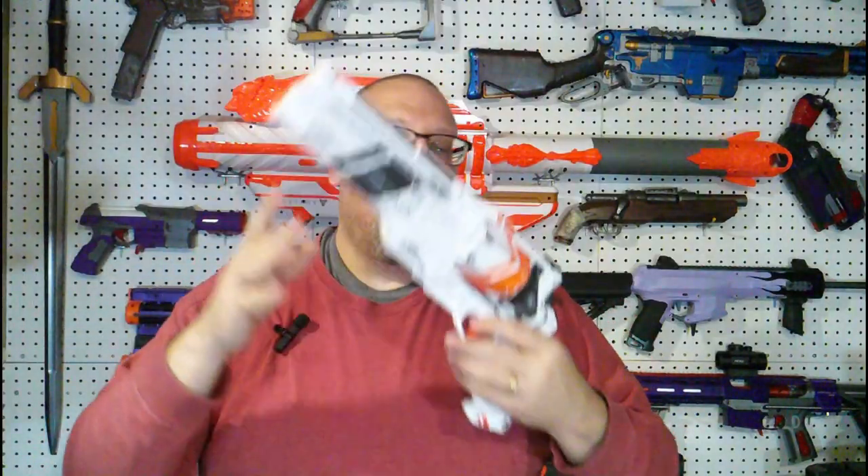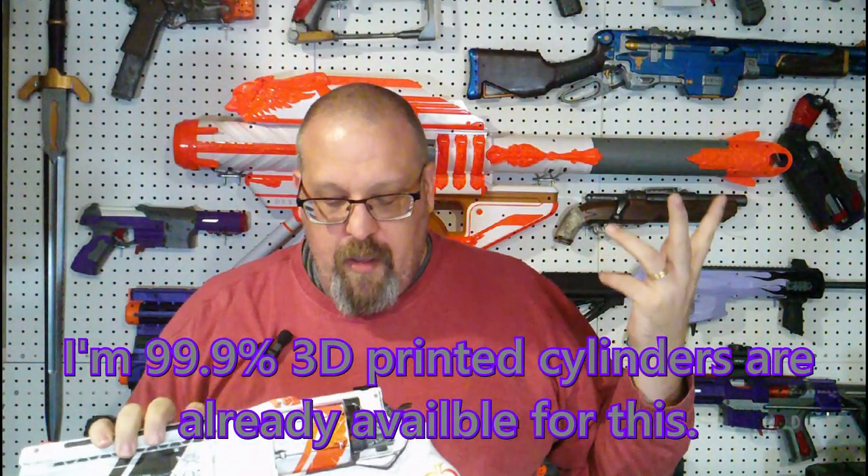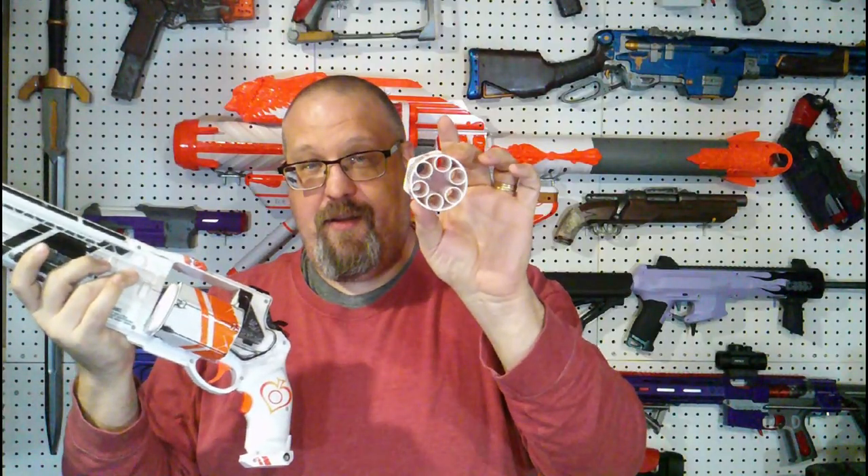The way this works is it is a flywheel blaster. You do have a rev trigger right here — you just hold it down, pull the trigger, and fire out the darts. When you pull the trigger, it will rotate and then fire. The cylinders are six shots, unlike in-game which is 13. Obviously, knowing Nerf and the way they utilize space, it would have to be huge if they wanted to try 13 shots. Unfortunately, the Momentum Mori perk will not proc if you hit somebody and then reload.